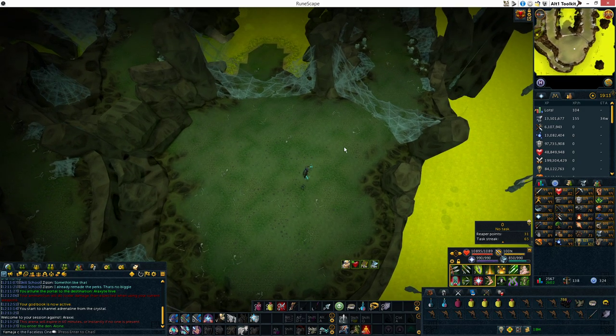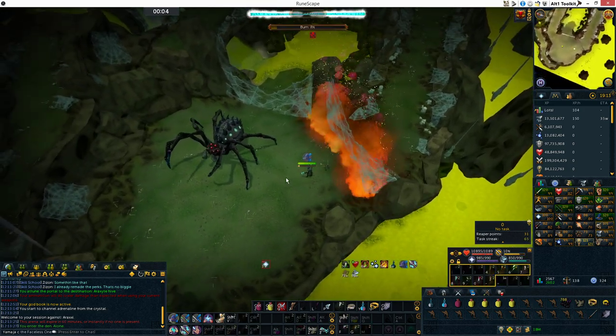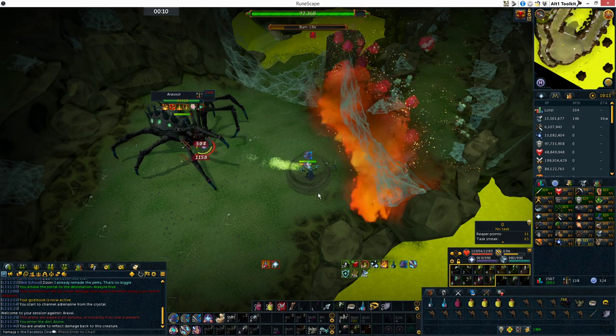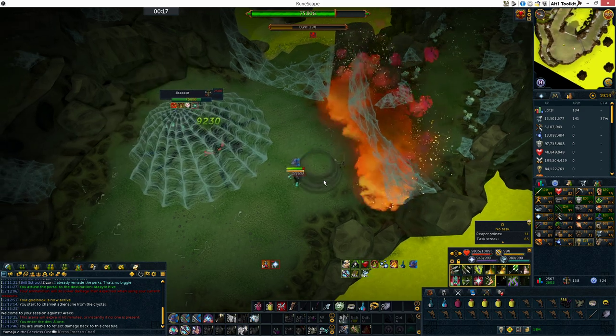We're going to start by burning down the web on the Darkness Path, and drinking my Overload, putting on my Ring of Vigor. We're going to swap to Mage Prayer, use the Death Swiftness, swap back to the ring, and use an Adrenaline Pot. Rax will always spawn with the style that is weak to what you are using.